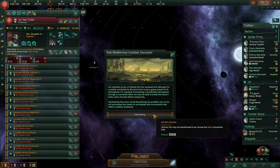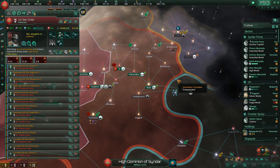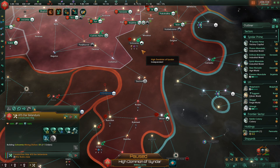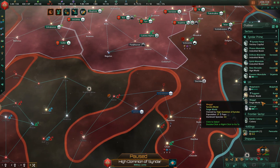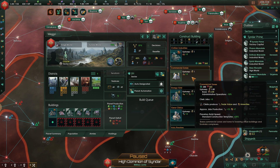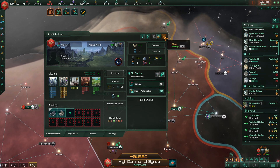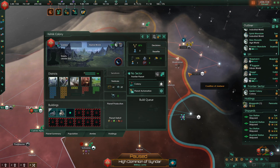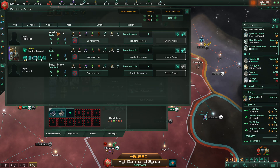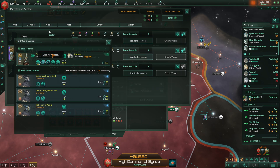Taking control of this territory — Toxic Terraforma Canine discovered. It looks like we were able to get a science ship out there to explore. Let's go ahead and build some mining stations, and it seems we have an archaeological site to explore. Wegri — we need some gene clinics there, and then the Kelnick Colony — we need to reestablish the Tier Sector.